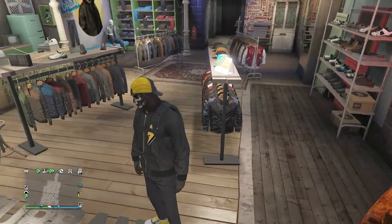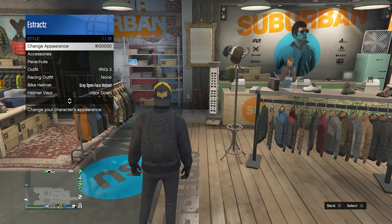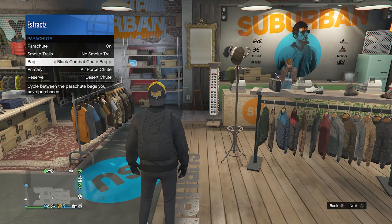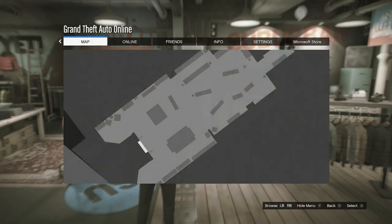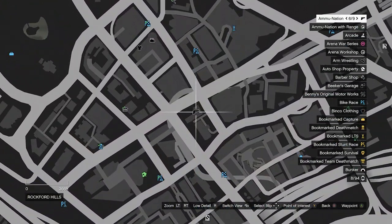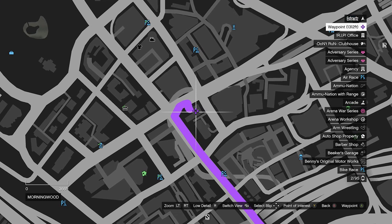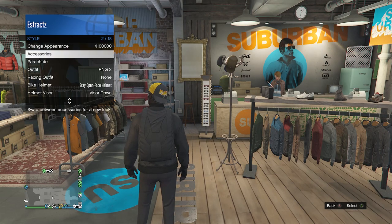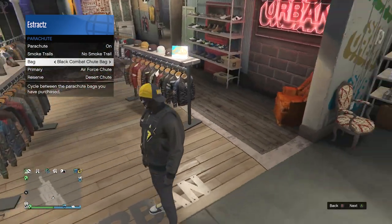For the last thing on this outfit, it's going to be the parachute. Pull up your interaction menu, go to style, click on style, go to parachute, and make sure your parachute is set to on. After your bag is set to on, make sure your bag is set to the black combat shoe bag. If you don't have the black combat shoe bag, go to the gun store, go up to the front counter, go to parachute, go to parachute bags, look for the black combat shoe bag, and buy it. After you've bought that parachute bag, back out of the front counter, pull up your interaction menu, go to style, go to parachute. Whenever you set your parachute to on, it should already be set to the black combat shoe bag.